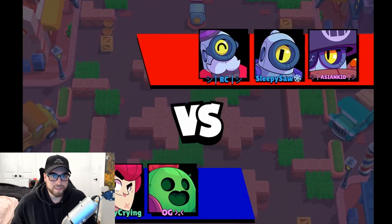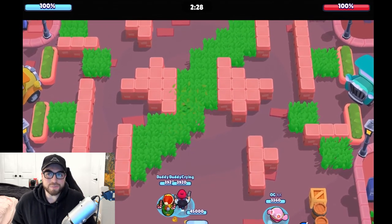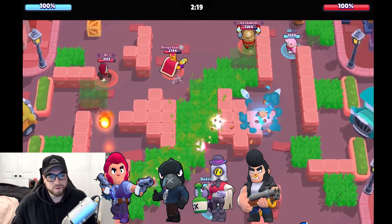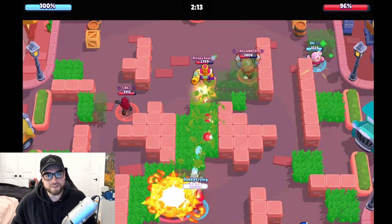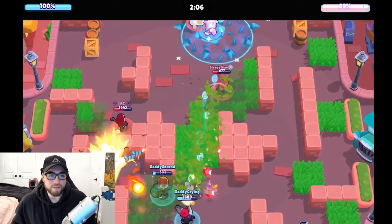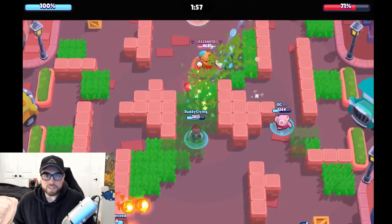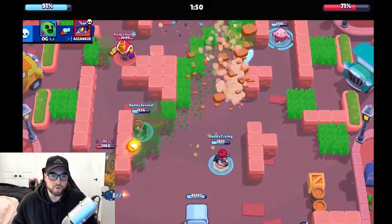Way back when there was one safe in Heist and the only viable comps were a tank, a thrower, and a DPS — things like Colt, Crow, Barley, or Bull. Colt and Crow were rotating but it was always one attacker and one defender. Supercell tried balancing it and it was a nightmare — they could never get it right. So they ended up adding two safes to Heist, and that's where we are today. The maps have completely changed and now you can use a bunch of different comps.